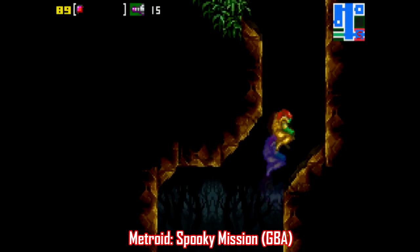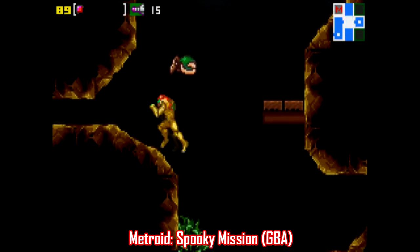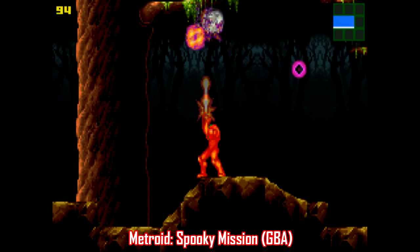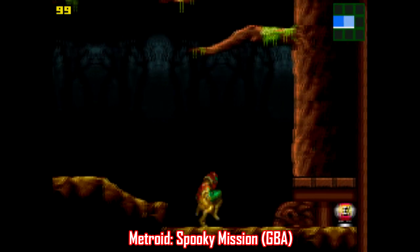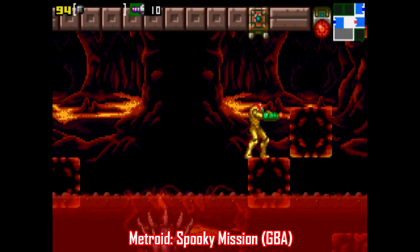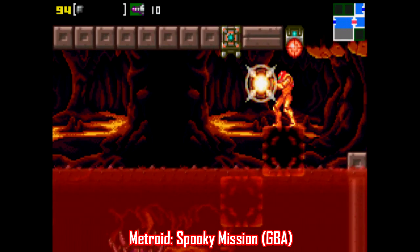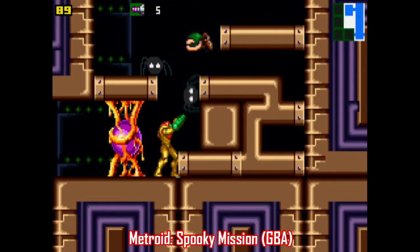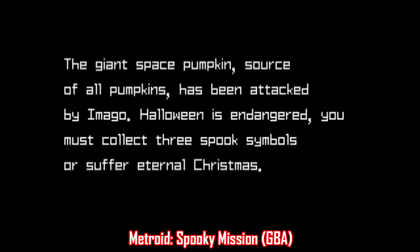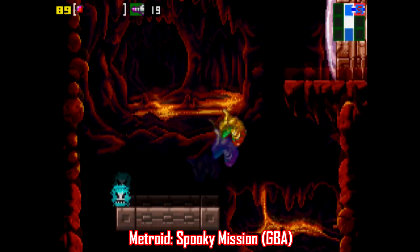Finally, for Metroid, there's also a hack for Metroid Zero Mission on Game Boy Advance, titled Metroid Spooky Mission. This is basically just Halloween-themed Metroid, and it's a little on the cheesier side, but it works just fine. The game doesn't take itself very seriously, which is a nice change of pace, especially for Metroid. I also liked this one because it was a Metroid hack that was both polished and not absurdly ridiculously difficult — massive space pumpkins, spooky power-ups, Samus saving Halloween.